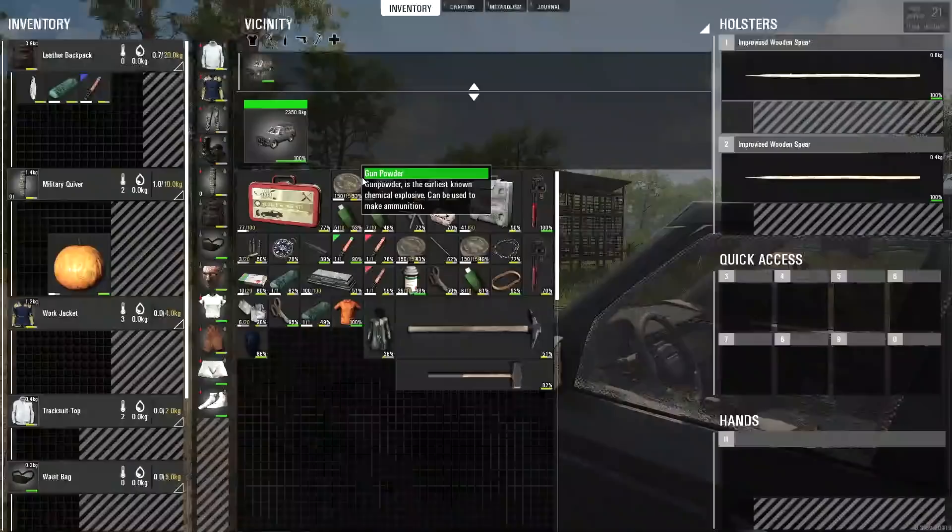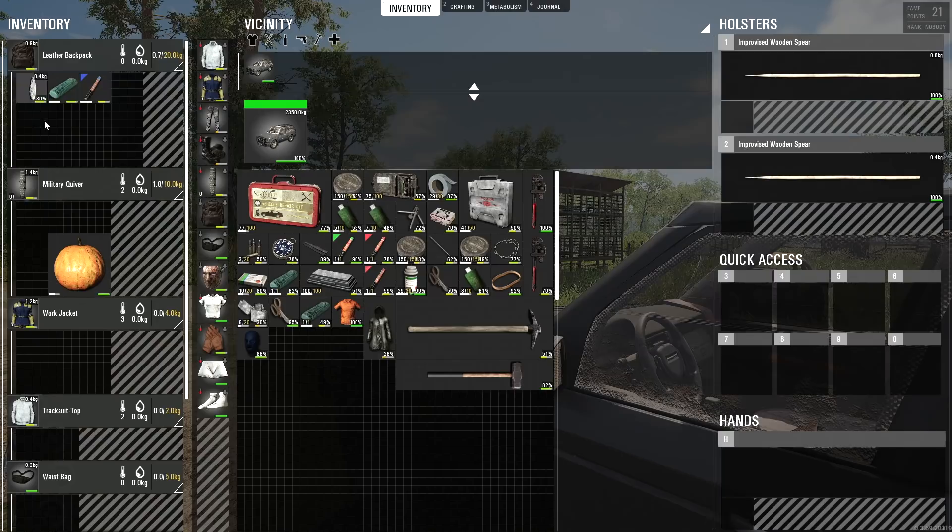Let me show you my inventory real quick. I put everything inside the car except for a stone knife, an emergency bandage, a flare, and the pumpkin. I don't really need the flare, so let me show you something I learned from you guys — I can drop this into either one of these car icons and it will automatically pop into the inventory. You can do that for anything that stores items, whether it's a backpack or a piece of clothing.